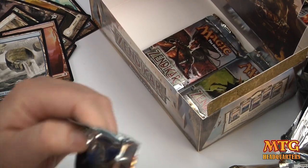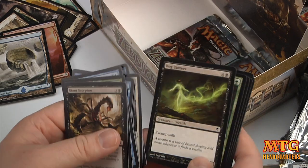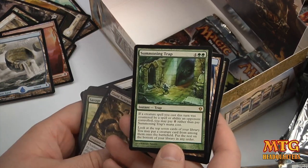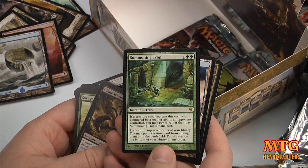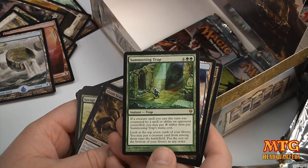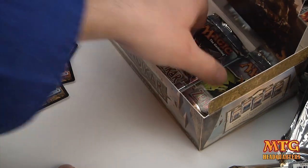All right, down to 3 packs, ladies and germs. Learning more about Zendikar from opening all these — probably would have been a fun set. Tazri, Beacon of Unity. Arrow Volley Trap. Landbind Ritual. Summoning Trap — 6 mana. If a creature spell you cast this turn was countered, you may pay 0 instead. Look at the top 7 cards of your library; you may put a creature card from among them onto the battlefield, then put the rest on the bottom in any order. Probably not bad against a lot of counterspells.